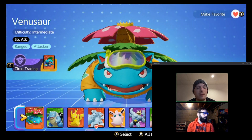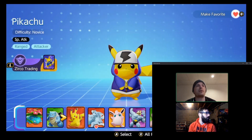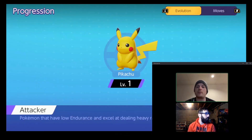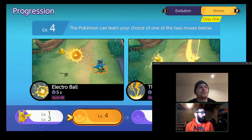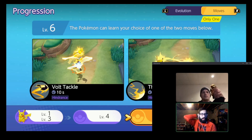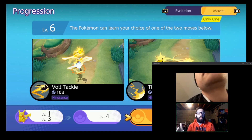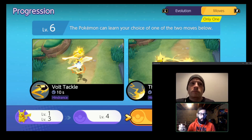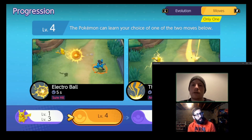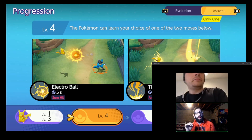Pikachu, the number one Pokemon mascot, got some nice buffs — not necessarily exactly what we were asking for, but a nice bit of love. Thunder got a damage buff, and Volt Tackle also got a buff. I still don't think there's play for Volt Tackle over Thunderbolt in any situation — having long-range poke and the ability to stun from long range is way more valuable than Volt Tackle.